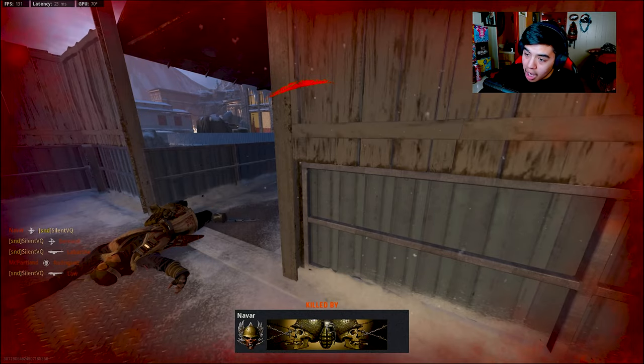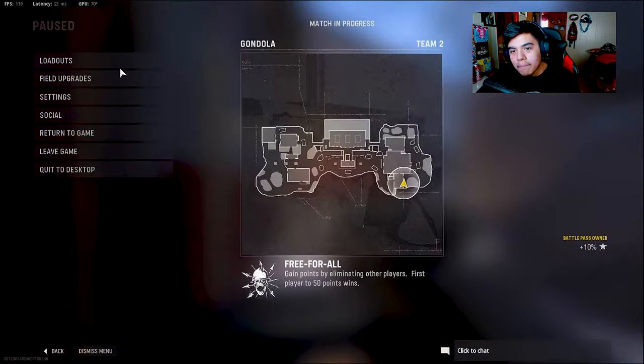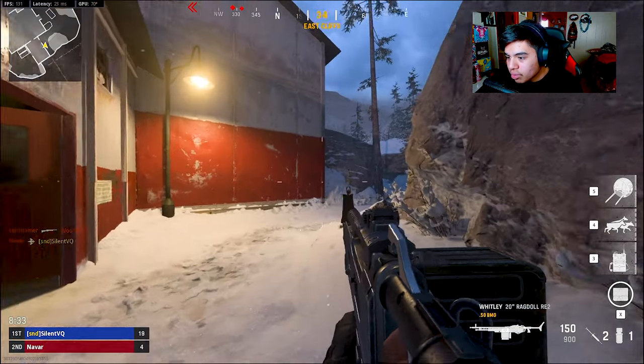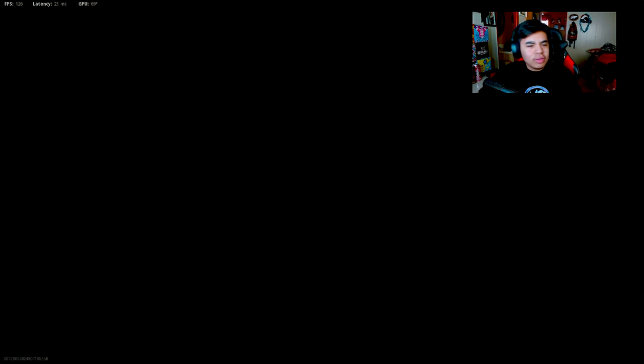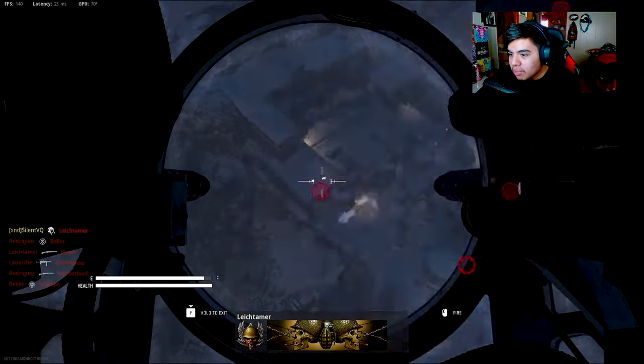I got wobble-killed by a recruit bot - okay, props to you. But now let's switch over to the Whitley with the attachments that I would normally run. First, let's use the bots' gunner one more time just for you guys - this will also give you a chance to see the overall map from a sky view.